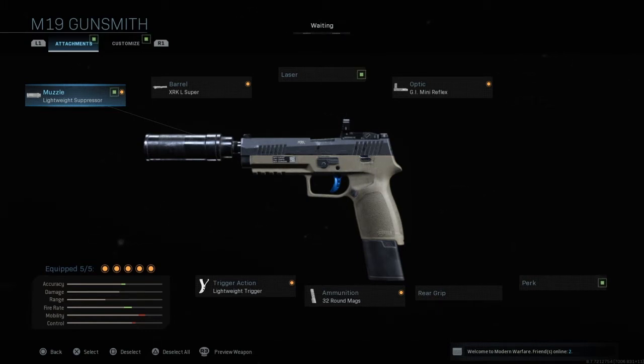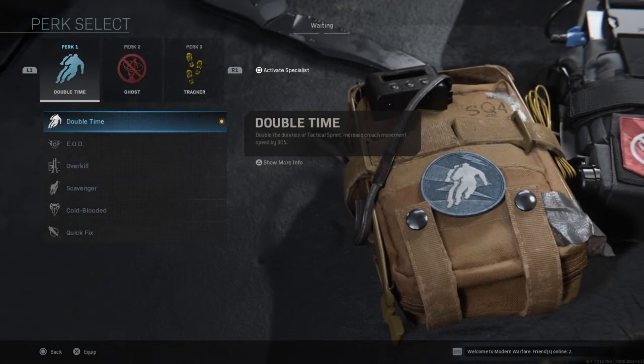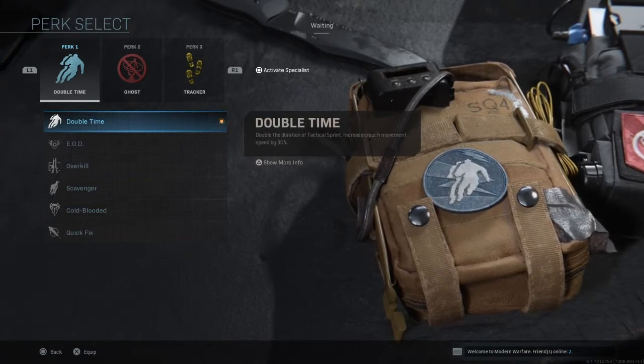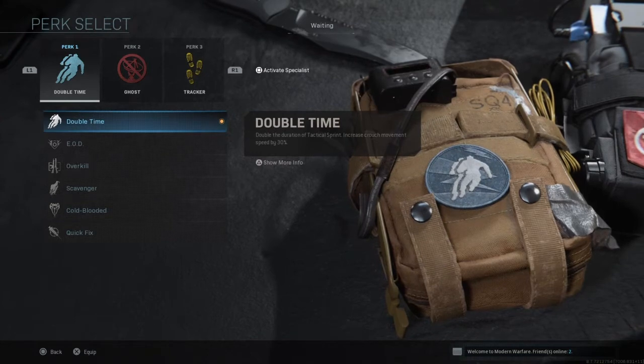For the secondary I'm going to use a pistol — you guys can use whatever pistol and attachments you like. But since this is a stealth class, I recommend sticking a suppressor on it. I do have a barrel on it, a trigger that makes me shoot faster, and a sight, but the attachments are completely up to you.